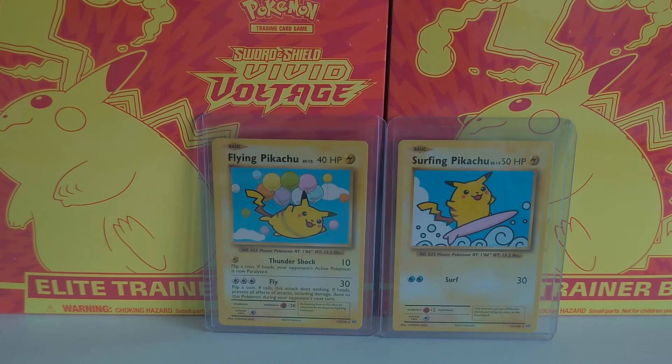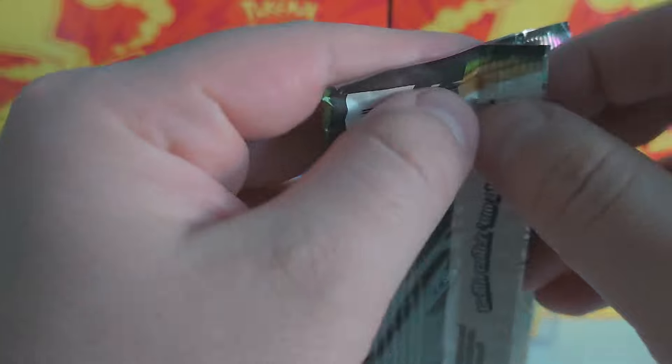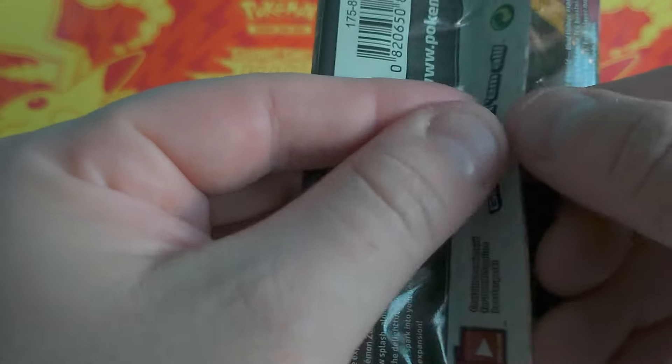So far only one holographic pulled from the Vivid Voltage — I'm going to keep going. Hopefully we will get you, Mr. Chew. I've been waiting for you and still looking for you. It's ever elusive, this Pikachu. In last week's video we did actually get a Pikachu, but it wasn't the Rainbow Rare — it was the V version which was the Rare. So I'm hoping something will come. You never know, everything is always full of surprises on this channel.